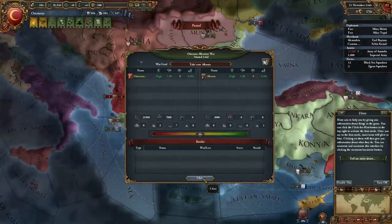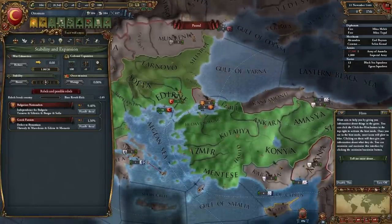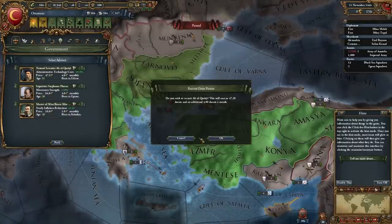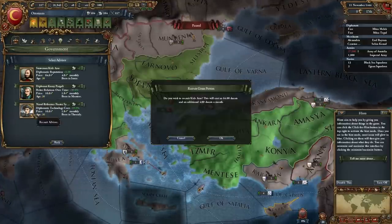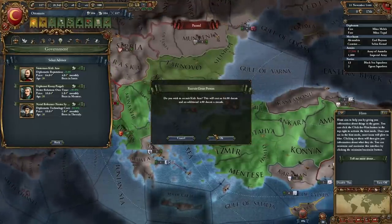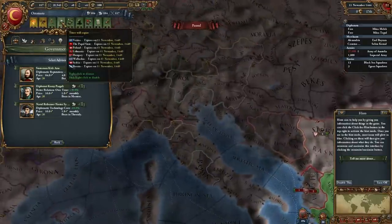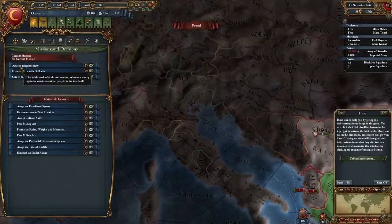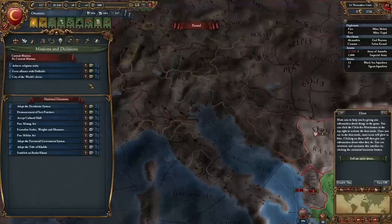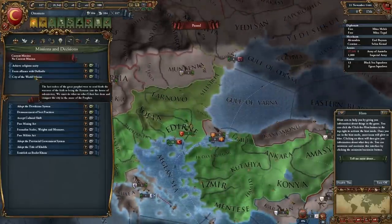We have countries at war with Albania — the Ottoman-Albanian War. There are revolts possible in some of our nations, and I have a free advisor slot, so let's put in our advisors. Actually, maybe we should not just put these guys in willy-nilly, because they cost us money and I'm losing money it seems. Let's hold off on filling those advisor slots. Truce will expire with several different nations, and national decisions are available. We have missions like 'Achieve Religious Unity,' 'Form an alliance with Dual Qadir,' and 'A City of the World's Desire.'